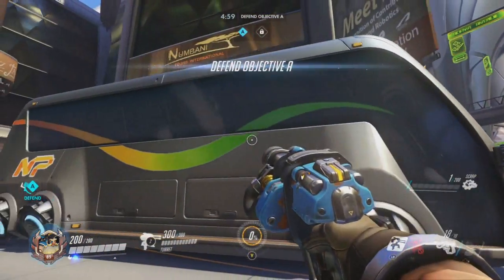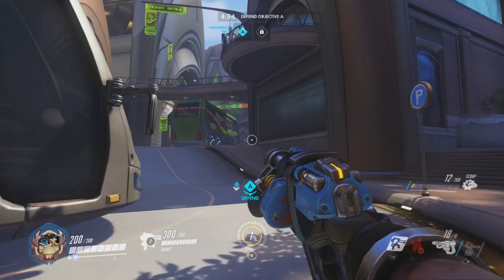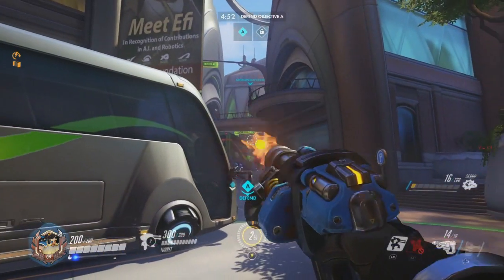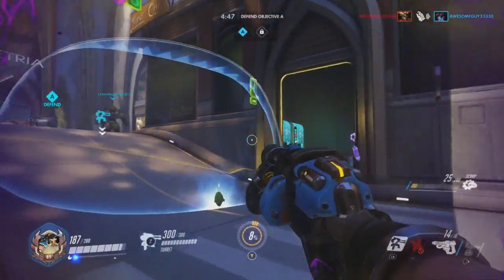Here we are in Nimbani. I've already placed my turret at the objective. What I like to do is get up here and see where the enemy's coming from. Looks like they're flanking to the right — they're coming up from the front pretty hard. I'm going to run back. We've got Orisa's shield, so I'm protected.